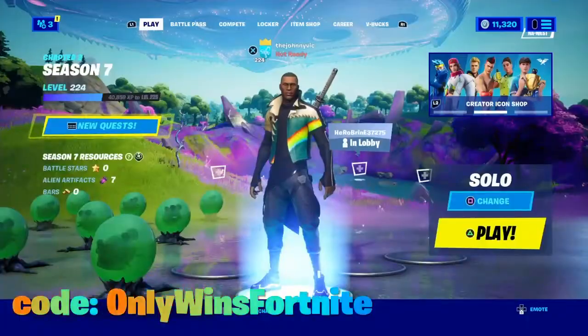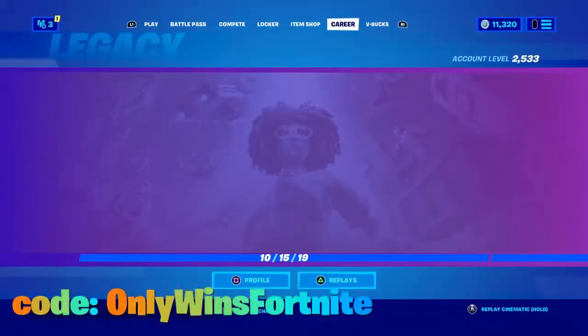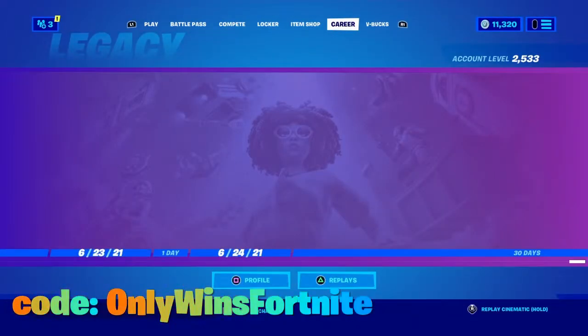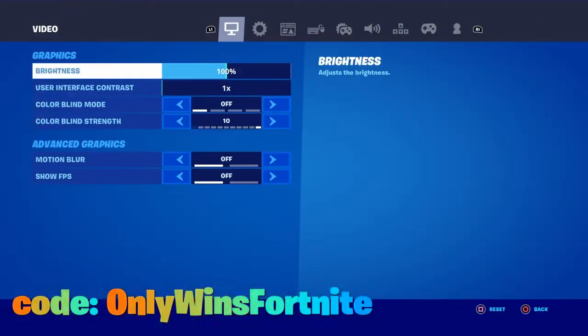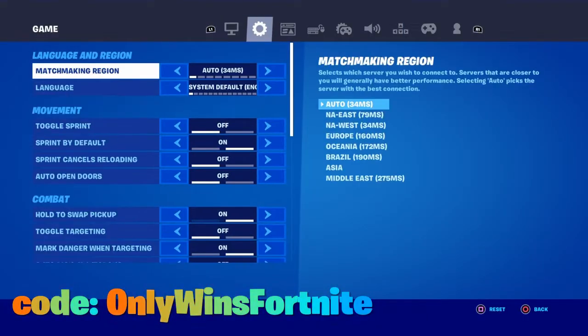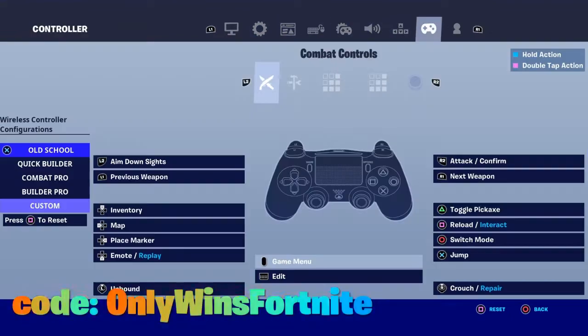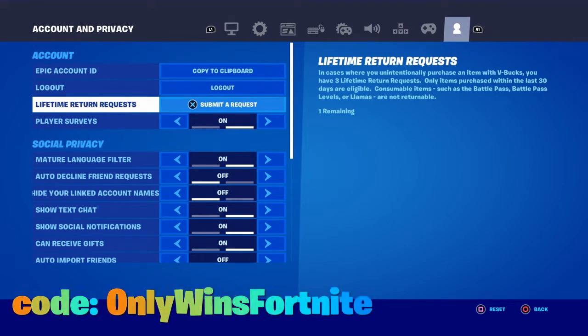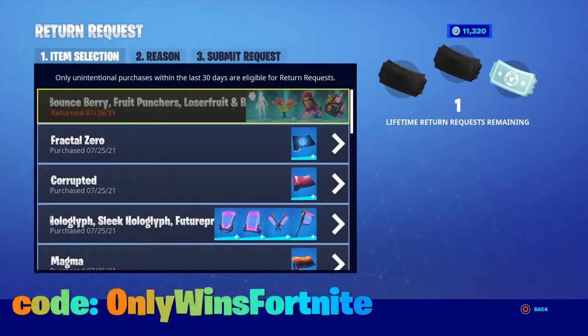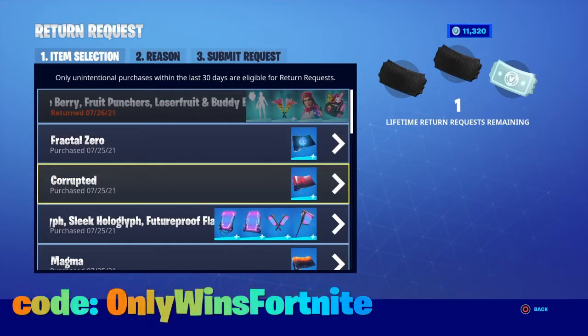To refund a skin, they have all these menus up here, but you got to push Start. When you push Start the screen will show up, and you go to Settings, then scroll all the way over to the end. When you're there, go to Lifetime Return Request and push X.